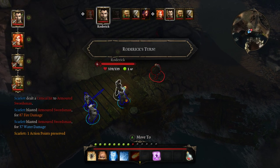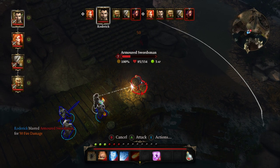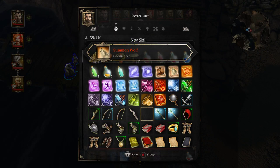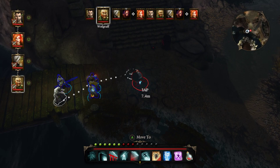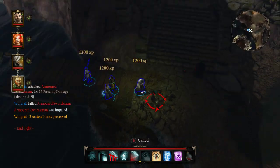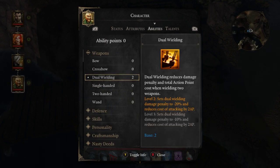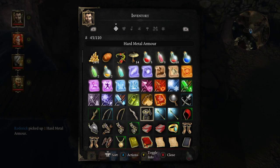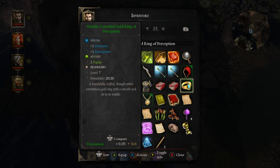Nice critical hit. Okay. I need to get this for him, I really do. I'll work on that next, I think. Alright, what is this? Full Heavy Armor. Ooh, okay. Nope. Because of the movement loss, I will pass on that.